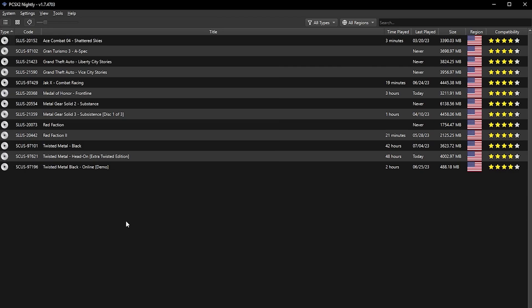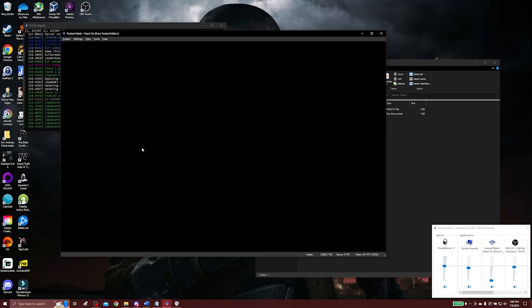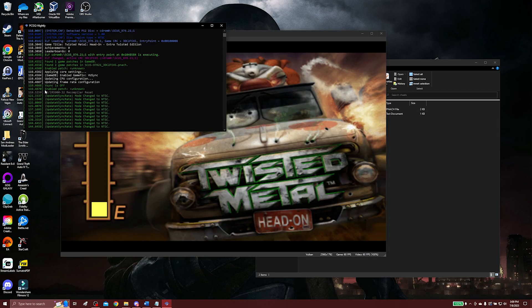Since we have this open, we're going to go ahead and open up the game that we want to play — in this case Twisted Metal Head-On Extra Twisted Edition — and we're going to do a fresh boot. The game's going to boot up like normal and go through its loading process. We don't really care about that.